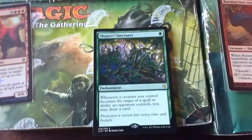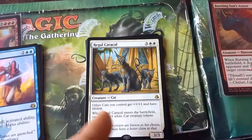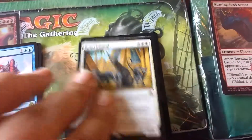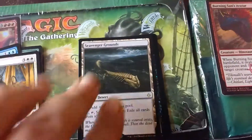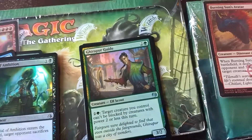Back in the future where I've opened the pack. We got a Sheep Sanctuary — pretty cool. Regal Care Call — that's awesome. Scavenger Grounds. Trial of Ambition — very nice. Care for Guide.